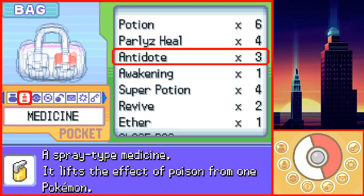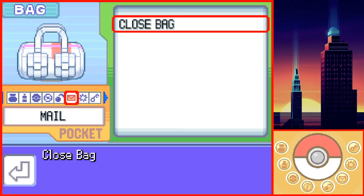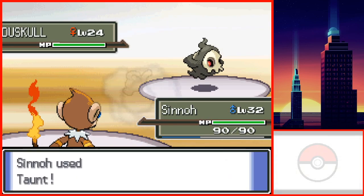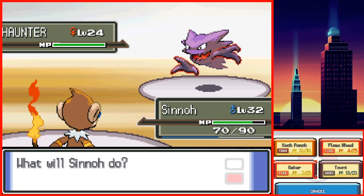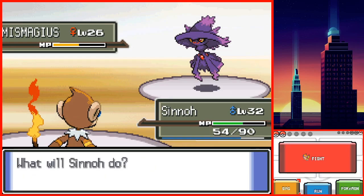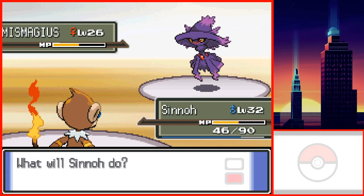I wasn't too worried about it, but now it's a bit different. I'm really scared of this gym now — I'm also low on PP. I quickly healed Sinnoh using potions and went to challenge Fantina. Her first two Pokemon weren't an issue. However, Mismagius was the reason I was worried about this battle, as she used Psybeam. Psybeam hit me and brought me down to exactly half health, and it also confused Sinnoh. I knew I was faster, so I decided to risk it and attacked — and as a result, I won the battle.